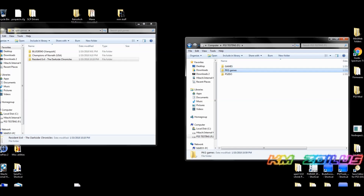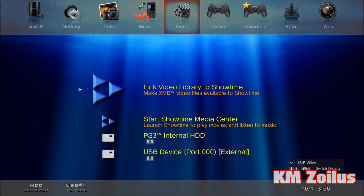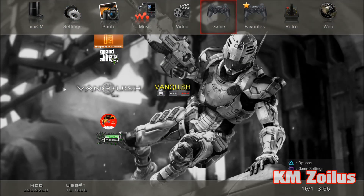Here we are in MultiMAN with the FAT32 USB connected. Let's start with the folder-type backed-up game, Vanquish. You'll notice underneath the title it says 'Split' — this is perfectly normal. For folder-type backed-up games that are split, all you need to do is press X. MultiMAN will do some recompiling in its cache, which takes a little longer than normal, then it takes you to the XMB where you can launch the game. You don't need to compile it to your internal HDD for folder-type games.